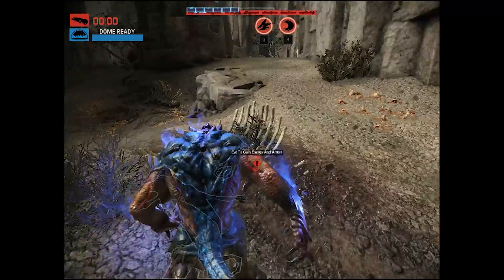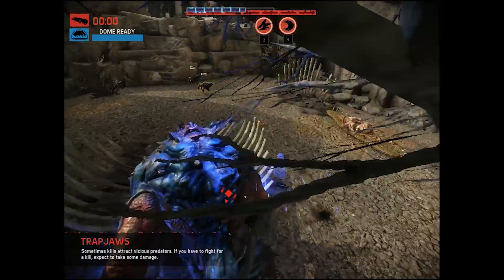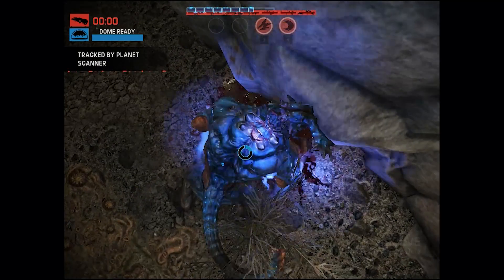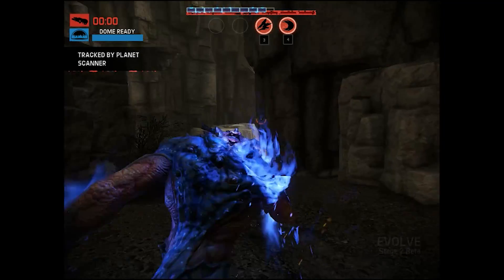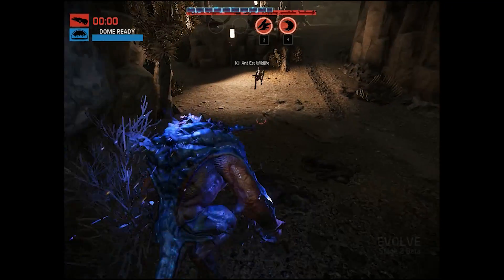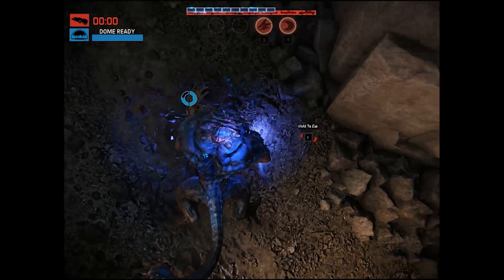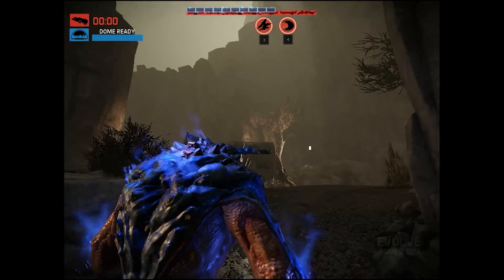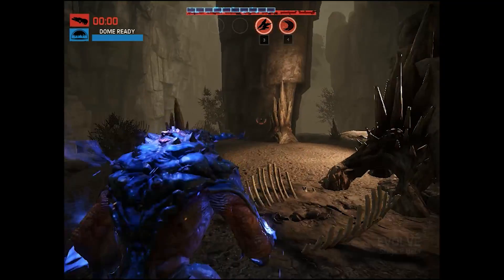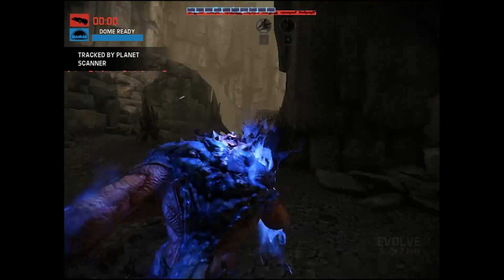I hope this video helps low spec PC users - don't be sad, I'm here to fix your problem and I'm happy to help. You can eat creatures by pressing E. How to use your abilities: press 3 for Fire Breath and 4 for Charge - like Spirit Breaker in DOTA.